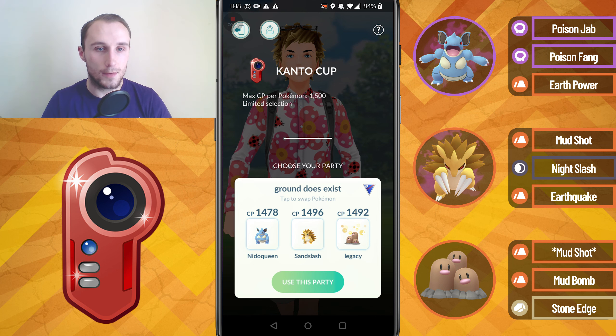I'm running Nidoqueen in the lead with Poison Jab, Poison Fang, and Earth Power. I'm also running Shadow Sandslash with Mud Shot, Night Slash, and Earthquake. And I've got the Legacy Mud Shot Dugtrio with Mud Bomb and Stone Edge.